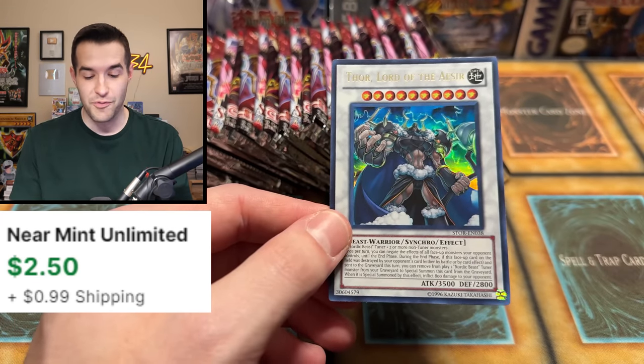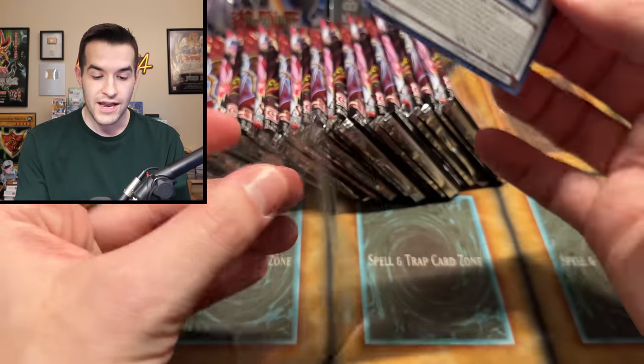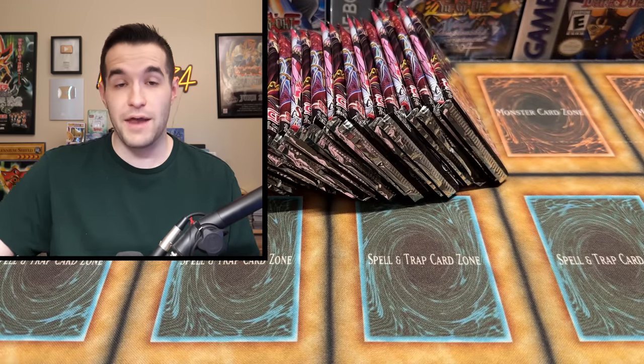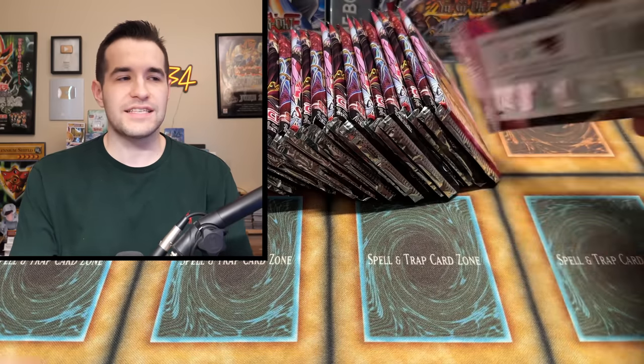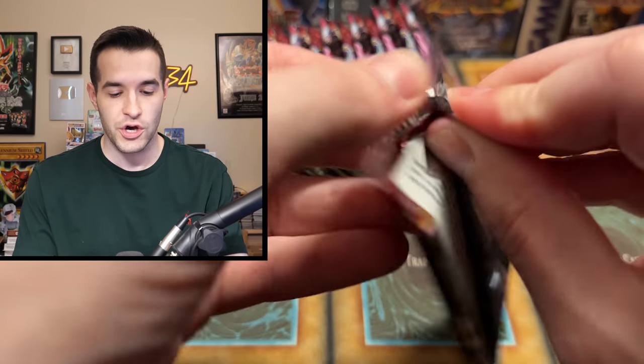Maybe if we pull like this, maybe we can. Thor, Lord of the Acer. It's not the Ultimate Rare version, but still Ultra Rare. Nice start already! I'm pretty excited about that. Adding back to our total value - this is an expensive product so it's gonna be tough. But let me tell you something that could bring us back: it's this little thing called the Forbidden Yu-Gi-Oh card.